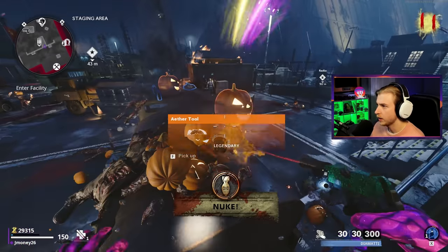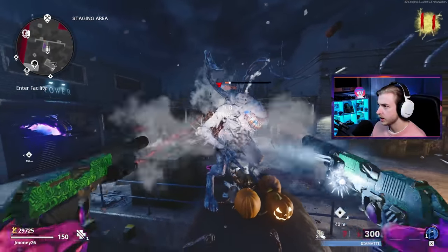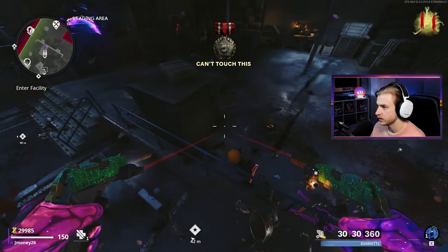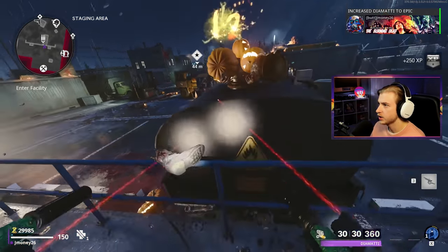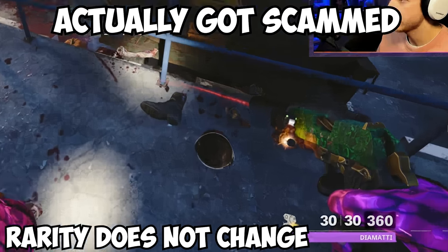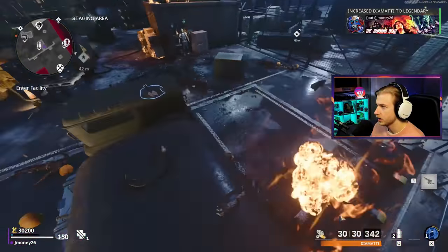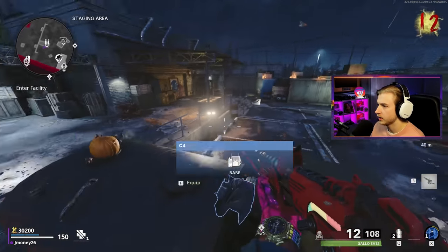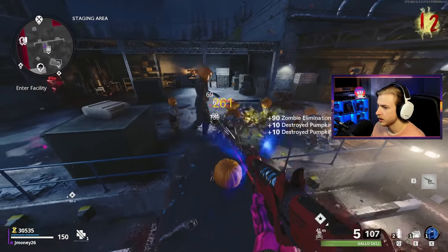Let's pick up the Cryo here and grab these jack-o-lanterns while we have a chance. Oh, an Aether Wrench and a mimic — Shatter Blast, I'll grab that instead. We'll upgrade this — we can get this to legendary. Now it's all at legendary, let's go! We picked up armor too. We're all set so far; we just need some Pack-a-Punch drops to start coming in.